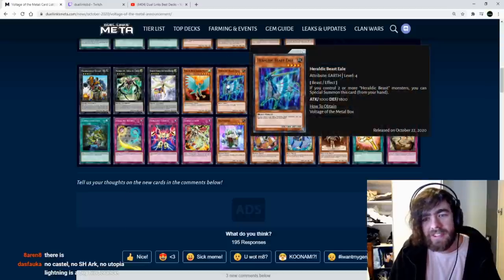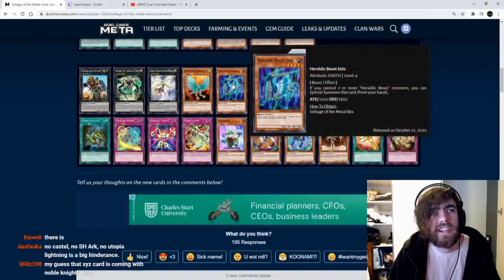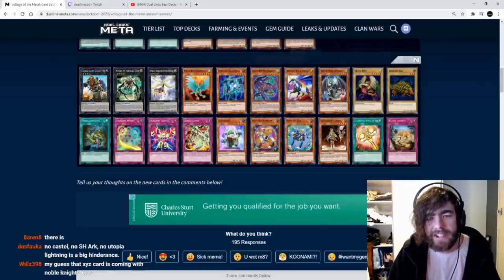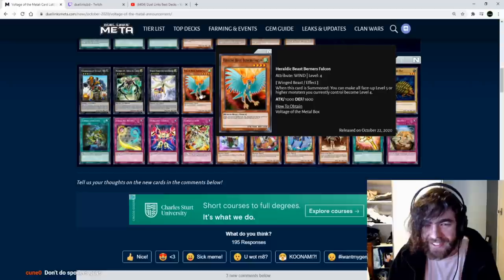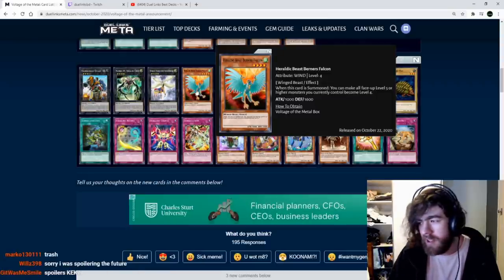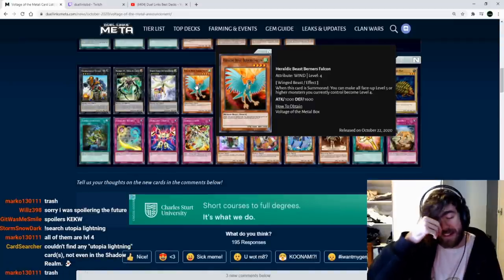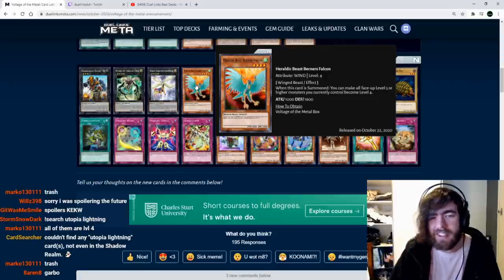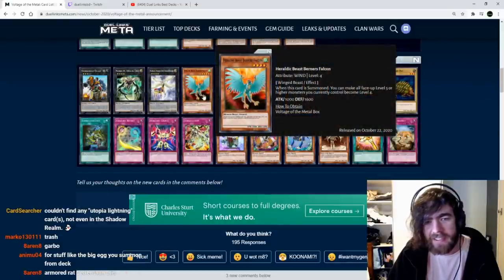Also, if there's a searcher, having this in your opening hand with only one other monster would be garbage unless you can search it. Heretic Beast Burner's Falcon: when this card is summoned, make all face-up level 5 or higher monsters you control become level 4. I have zero idea the use of this — maybe there's a card later that's level 5. The current Heretic Beasts don't even need this card, so I have to wait to see the rest.